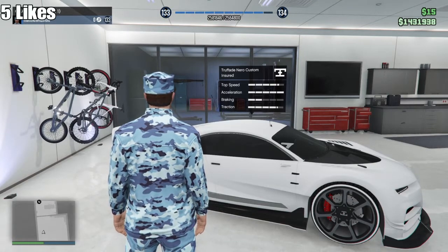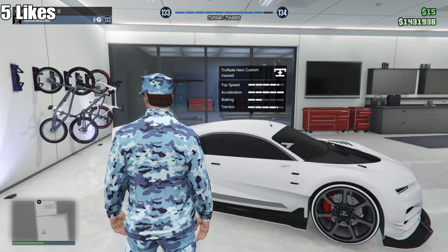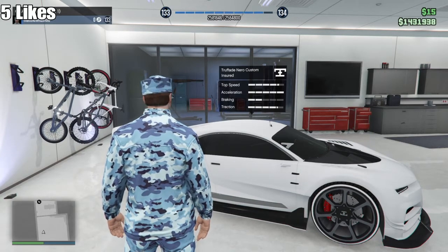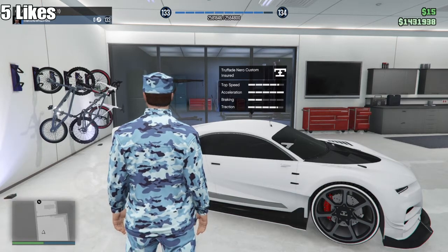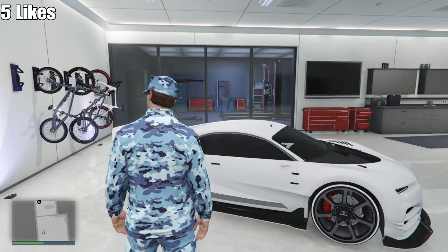Alright, so we get to see the top speed here — it's just over 4 bars, reaching into the 5th bar. The acceleration is 5 bars — the acceleration is great, I like it, very nice. The braking is only 2 bars — not that good. But the traction is going into the 5th bar. Now that you've seen the stats, I'm going to show you some driving footage on the highways, and then at the end I'll give my overall opinion.